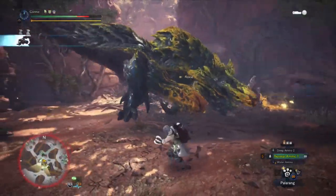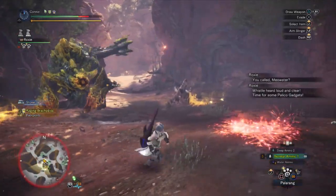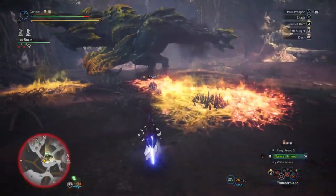You can see my Cat's doing Mountain Plunder, so I usually ping to get it off and then just tell it to do Palarang instead because I actually want materials. Palarang done, Plunder Blade done — so it's ready to move on to part two.